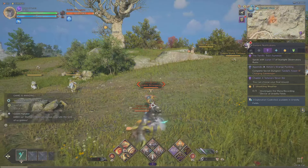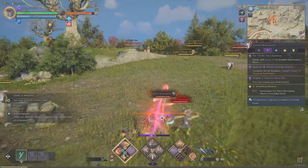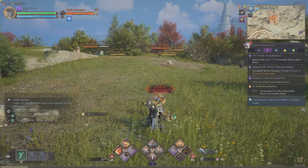Now if we jump out into the field and tackle one of these pesky goblins — give it a little tap with our first skill, that's going to apply the buff, and then we go in with our second skill and absolutely nuke it to pieces.